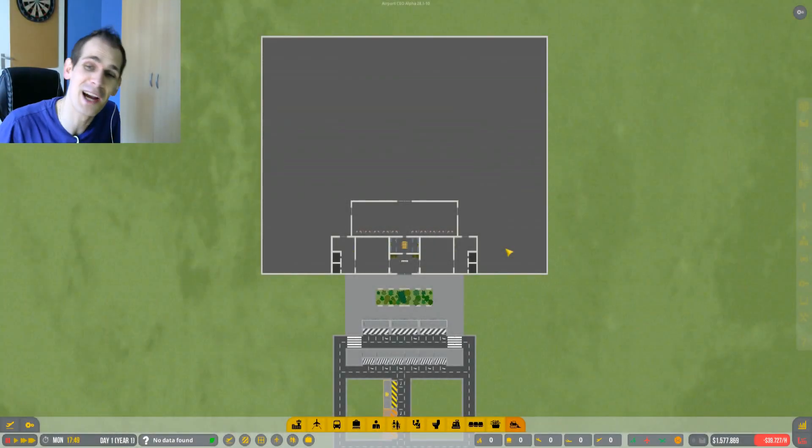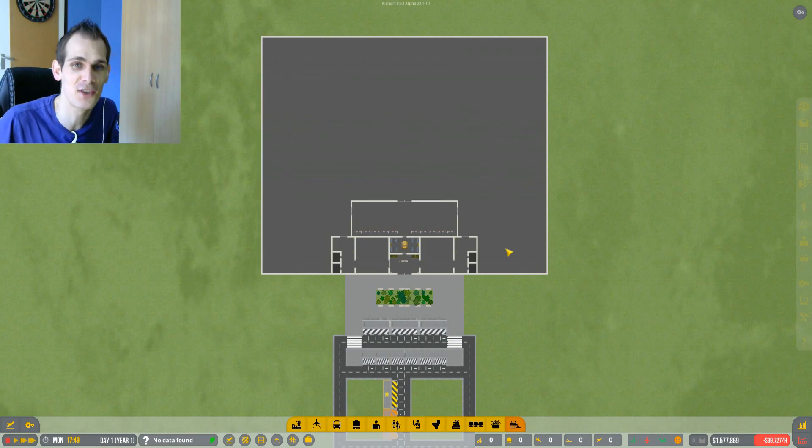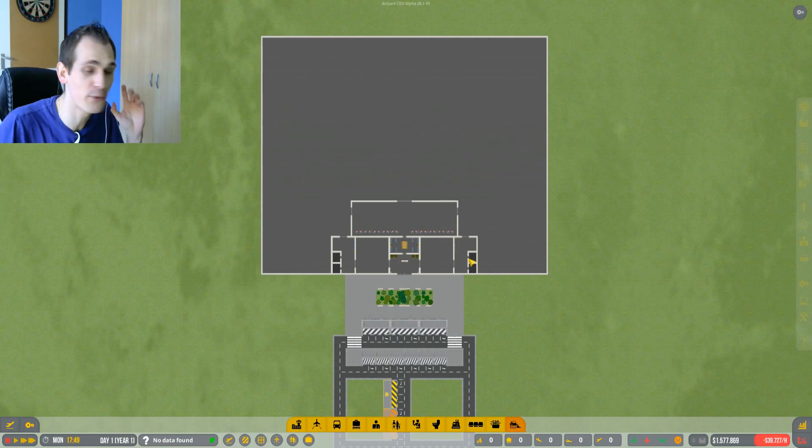Hello people, welcome back to Airport CEO episode number two of season four. Sometimes I still can't believe how many episodes we've already done on this game - it's an amazing game and I'm gonna do a lot more. Today we're gonna first finish the bathrooms, because that was the end of last episode.